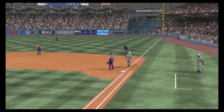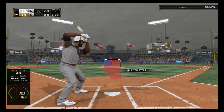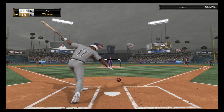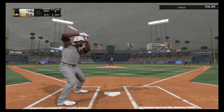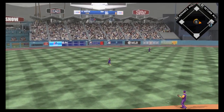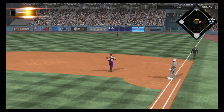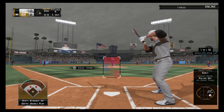Carlos Beltran will get us started here in the top of the second — this is a guy that can make a big change in this game. Big time power, but no problem over there at first as they record the out. Bases are empty with one man gone and stepping in is second baseman Howie Kendrick — started him with the change and it's nothing and one. This one's flared out toward left — won't get there, it falls in.